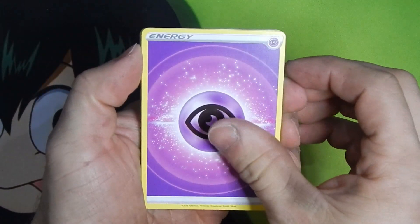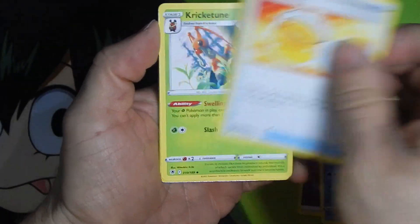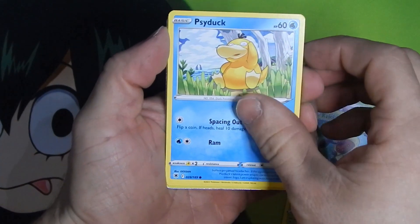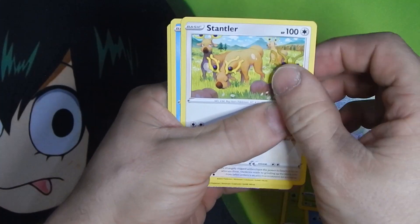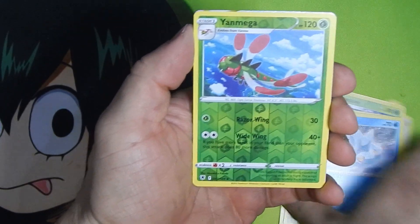Come on, Starmie. Wishcash. Sweet Honey. Cricketoon. Cricketot. Going in reverse. Psyduck. Petilil. Stantler. Bergamite. Yanmega reverse.